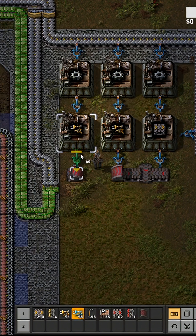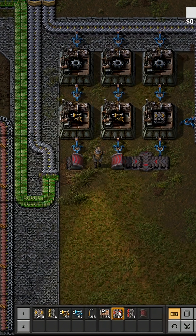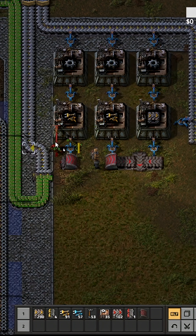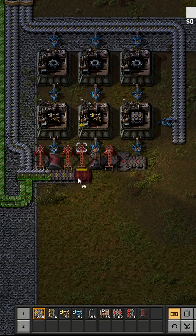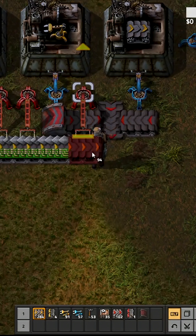We will have outputs of our inserters. Then we will add two red inserters taking from belts to this, because otherwise it's not fast enough. Right here, we add that to our loadout here.